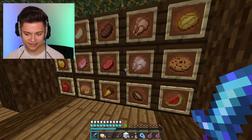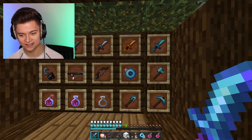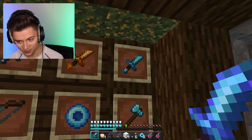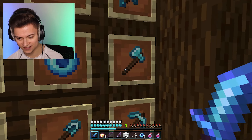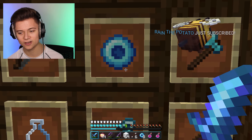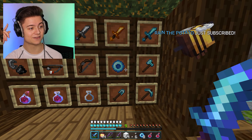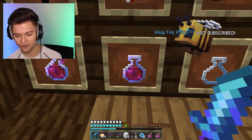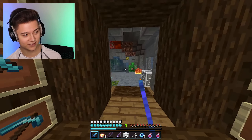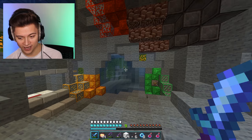This side over here is actually just plain, but once we turn around, as you guys can see, here is where we have a ton of super cool swords, and those are literally so amazing. We also have the tools over here as well, the Ender Pearl. Shout out to that person for subscribing — Rain the Potato. Make sure to also subscribe if you're new; if you want to have a chance of being in one of my videos, just like that person.